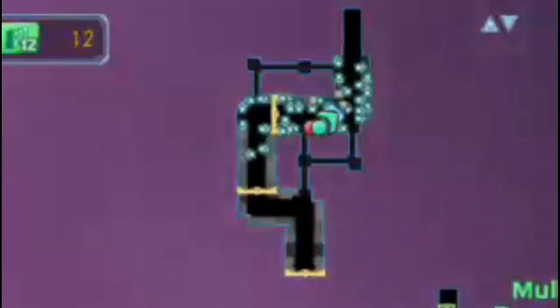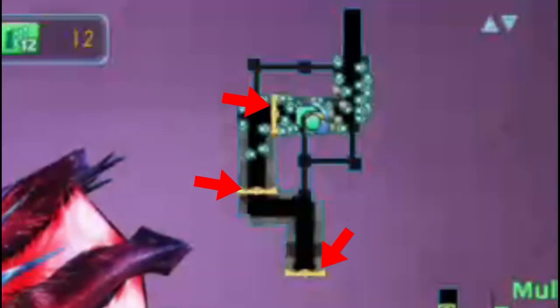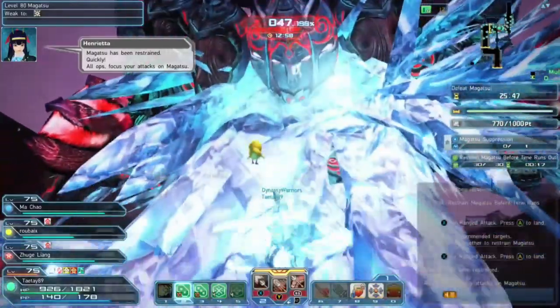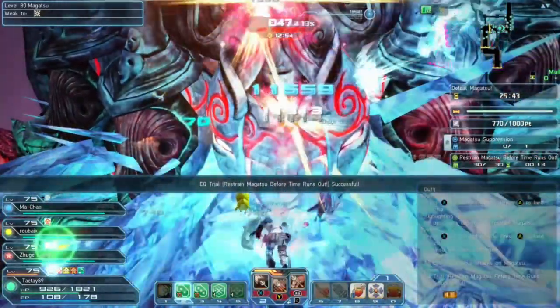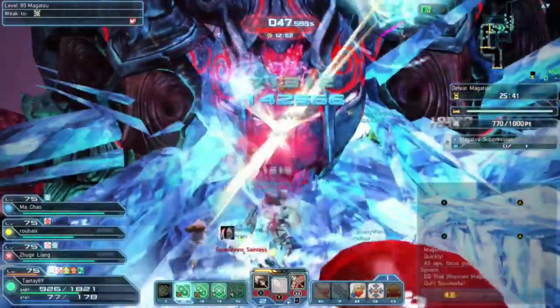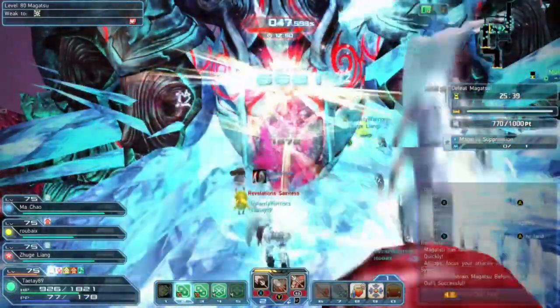Notice there are 3 doors on your map. If he gets too close, he destroys the door. Luckily, there will be a quick emergency trial and photon cannons will be deployed above. Use the cannons to destroy the mobile floating heads coming from Magasu to keep the door from taking heavy damage.